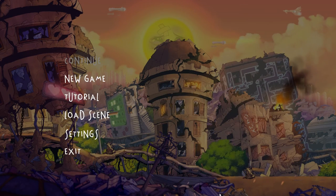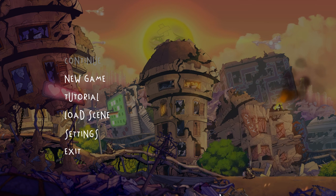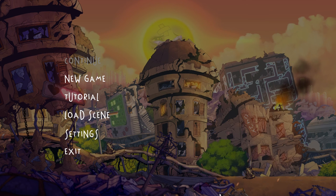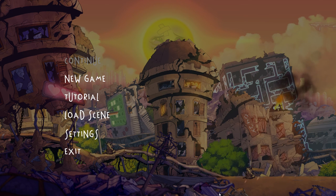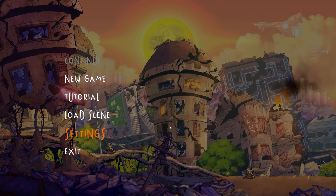Well, hello everybody and welcome to a brand new game called Rise and Shine. Rise and Shine is an indie action adventure puzzle platformer — it looks really fun. It is published by Adult Swim Games, who've been doing a lot of really fun stuff, and developed by Super Mega Team. Really excited about that.